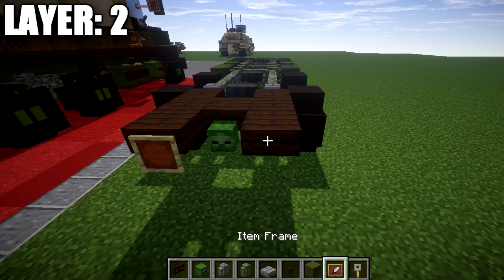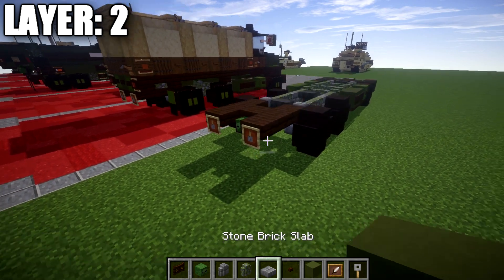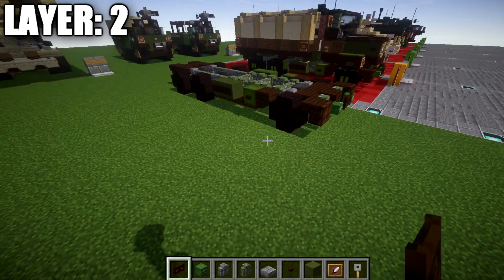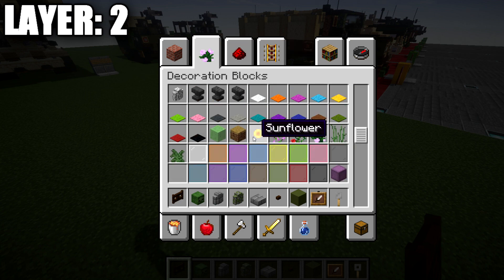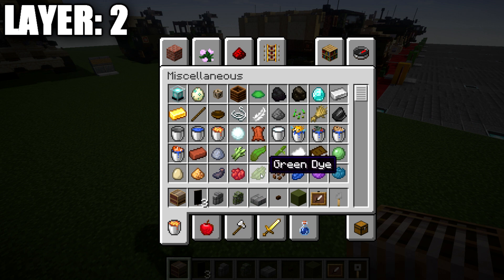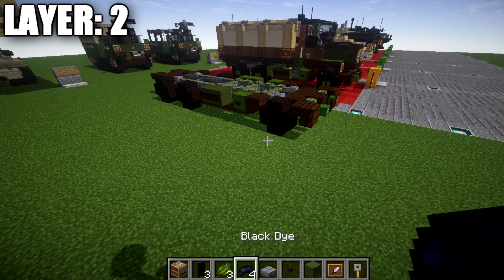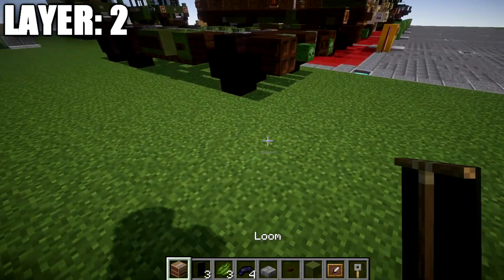After that, grab item frames and a trip bar hook from your creative menu. Place down two item frames on the back with trip bar hooks coming off those item frames, rotated so they're hanging downwards. Once that's all done, we pretty much have the structure done. What we need to do now is grab a loom and some banner-making materials. We're going to make some optional additions to the build — one of which I would strongly recommend adding, as it does add a good portion to the build.